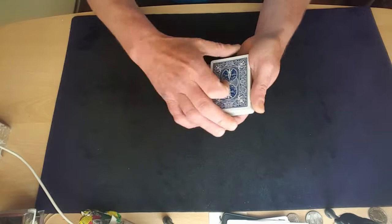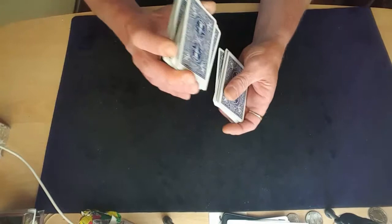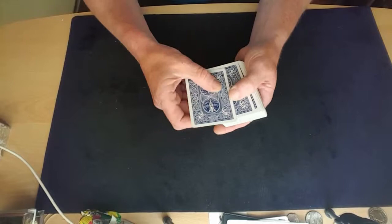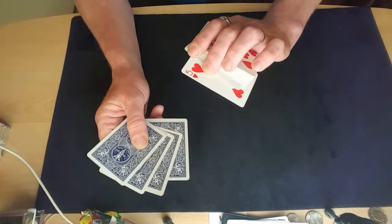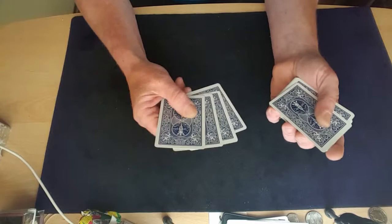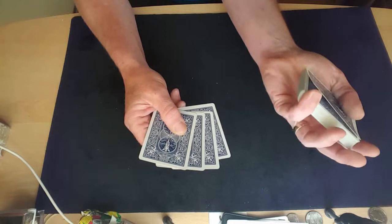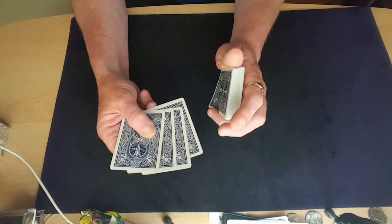You start with your four aces on top of the pack. In the performance I don't false shuffle — you can find that on another tutorial on my channel. You basically want to keep four aces on top and push over the first five cards — that's your four aces plus whatever the top card is. You do this because you need to get a pinky break on that top card. A pinky break is where you push the card out and as you pull it back, you use your little finger to create a gap at the back of that card.